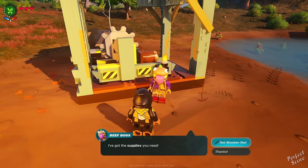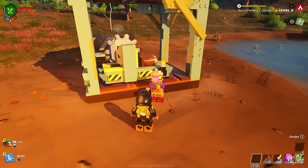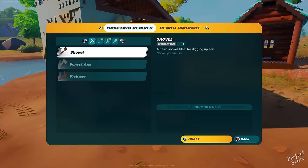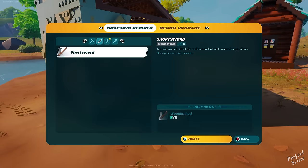When you interact with the lumber mill you can deposit six wood in one go and then you have to wait a little bit until it gets turned into the wooden rods. After that, head over to your crafting bench, go to the second tab, and there it will say that the short sword is available for crafting.